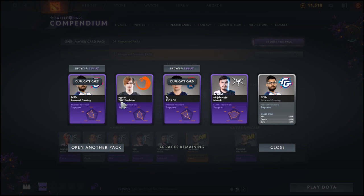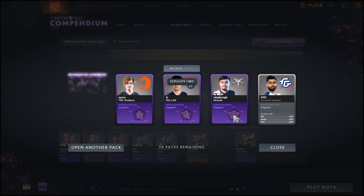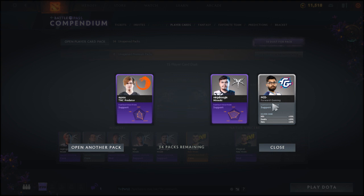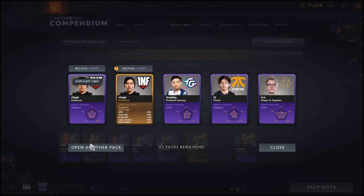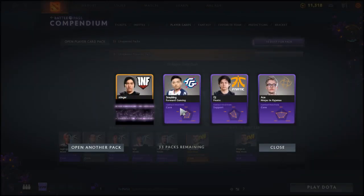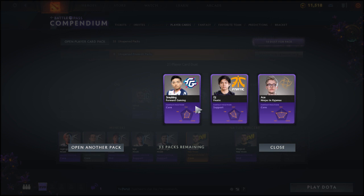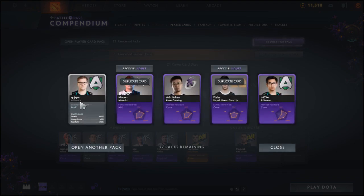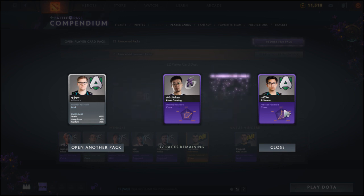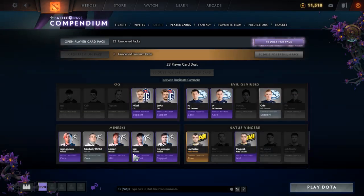Next pack: Au from TNC Predator, Ninja Buggy from Mineski, two duplicates, and MSS from Forward Gaming as the silver. We finished Mineski! We also get a duplicate gold which can recycle for five dust. We get Snaking from Forward Gaming, DJ from Fanatic, and Ace from Ninjas in Pajamas. Opening another pack — we've got that guy from Alliance in silver version, some new cards, All Chicken from King Gaming, and Mickey from Alliance.